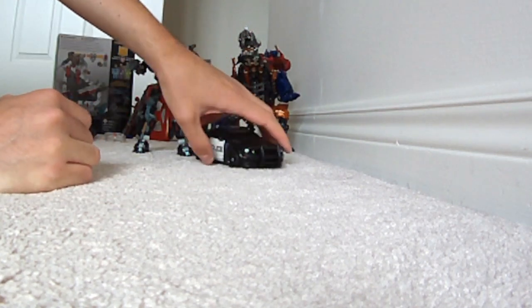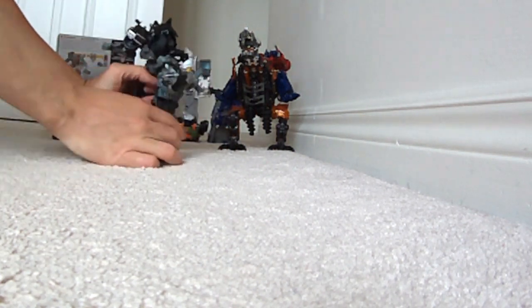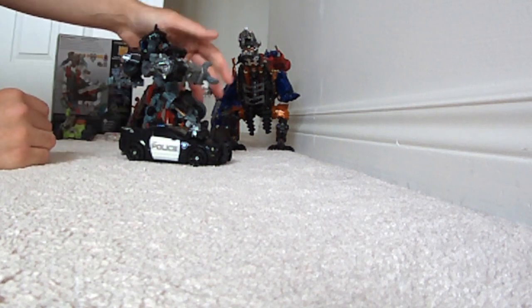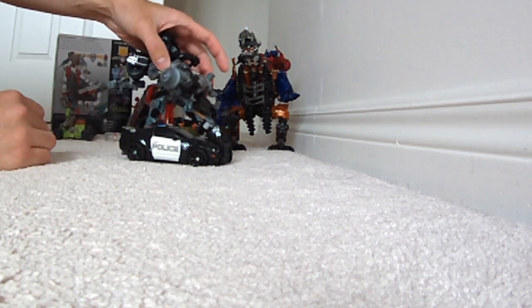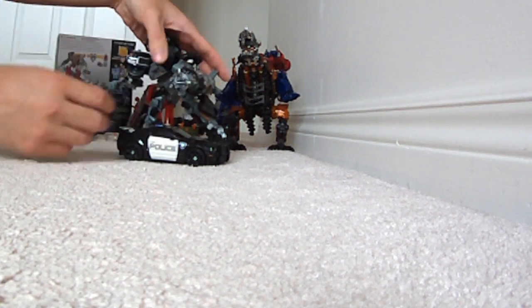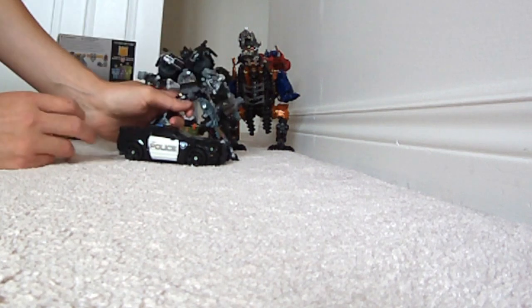Anyways, that's the end of Barricade. He has a cool stunt car mode. And this is Ironhide. Ironhide goes pretty well with Barricade — he has the same type of weapon thing. Push it, it spins, and this one locks if you pull it back, which is cool if you want it to look longer like a Megatron cannon. I like that spinning gimmick.